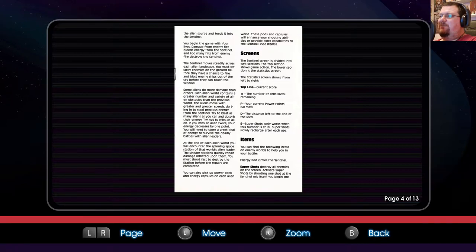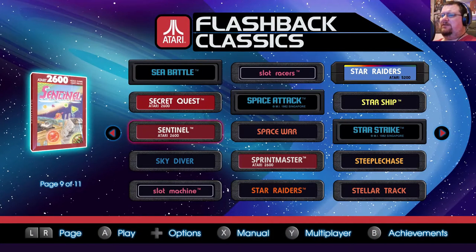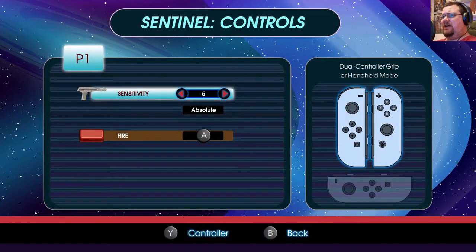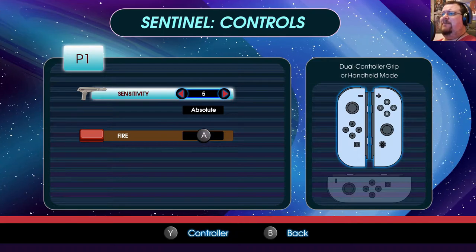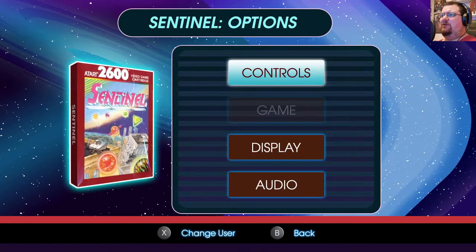You can find the following items to help you in battle. Energy pod circles the Sentinel. Activate super shots by shooting one shot at the Sentinel orb itself. Sounds pretty straightforward. I'm just going to quickly check the options for this. Control sensitivity: absolute. So I guess this is probably going to be a really twitchy analog control in this one.